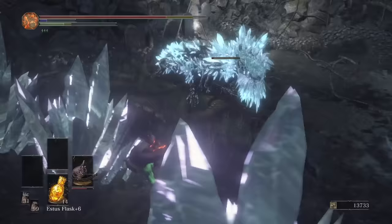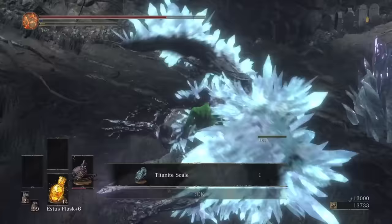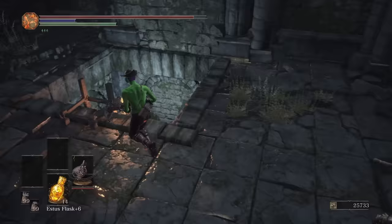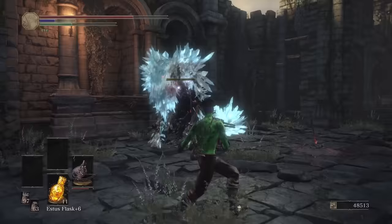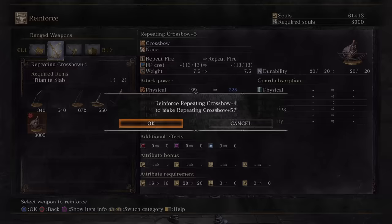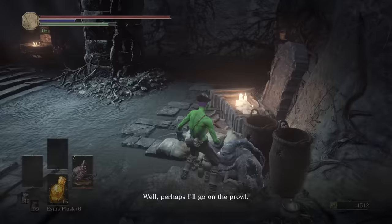I head to Farron Keep, ladder cheese all the NPC guys, put out all the fires, and take out another crystal lizard to get the scales I need. With this and a slab carried over from the previous cycle, the Repeating Crossbow is now maxed out at plus 5. I send Greyrat off on his first journey. Testing the normal shots from the Repeating Crossbow on a Boreal Knight — at plus 5 this is the damage the weapon from the strongest boss in the game does.